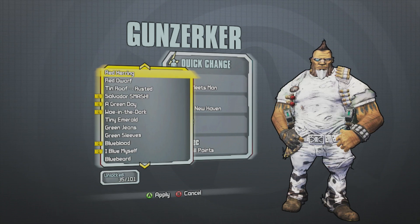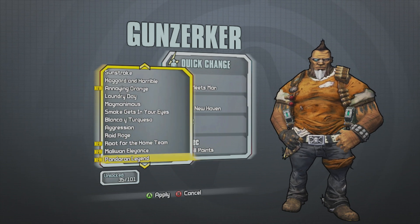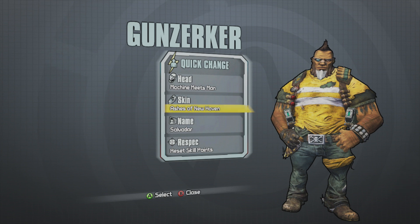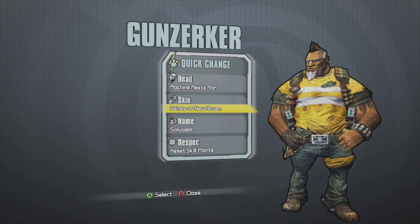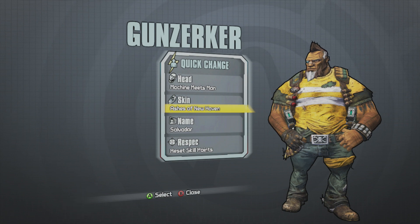So there you go — this is Salvador as Wilhelm, Machine Meets Man, and the Ashes of New Haven skin. I have a link you can click to see the codes below. I hope you all enjoyed, and if you're still playing Borderlands 2, go grab the skin and head. We'll catch up later — see ya!